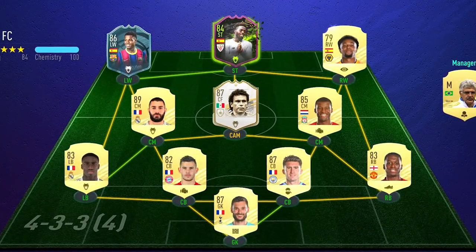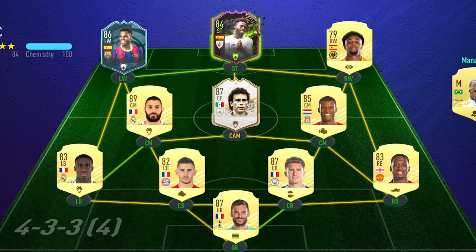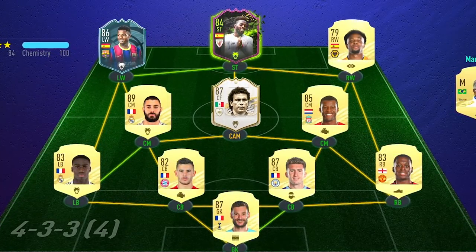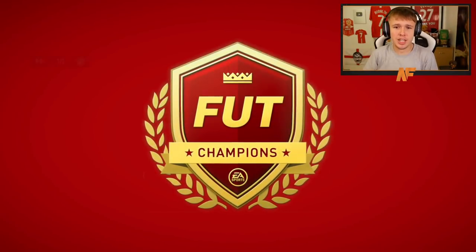We've found ourselves an opponent. His team has Laporte, Lucas Hernandez, what looks like Hugo Sanchez as the icon, Nicky Williams, Andy Fatai, Traore, Benzema, and Wijnaldum. He's got some nice players — we're just gonna have to try our best and see how it goes. Come on, Rule Breakers!